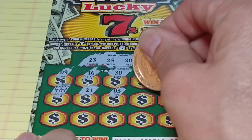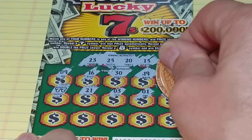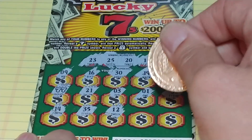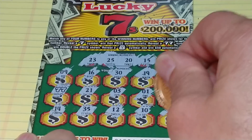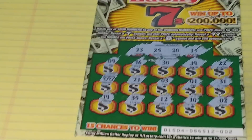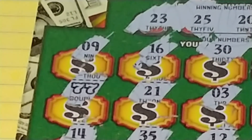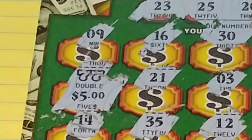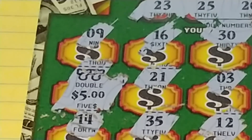21, 3, 1, 31. Last row: 14, 35, 12, 10, and 2. All we have is the double sevens up top, which is definitely a good thing. Let's see what we have underneath there — $5 for a $10 double up. We'll definitely take it. So we got $10 on that.